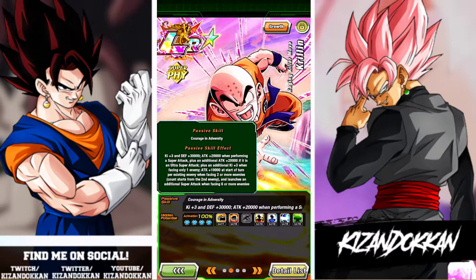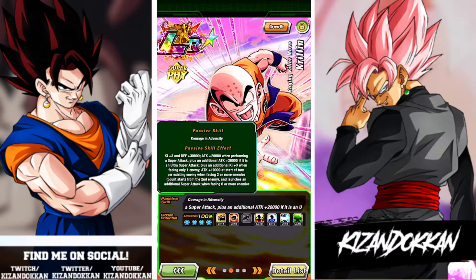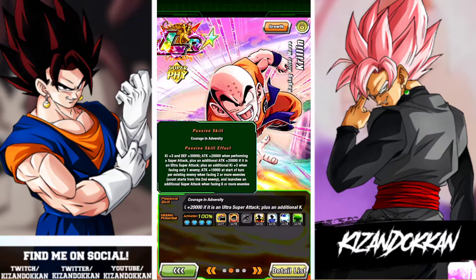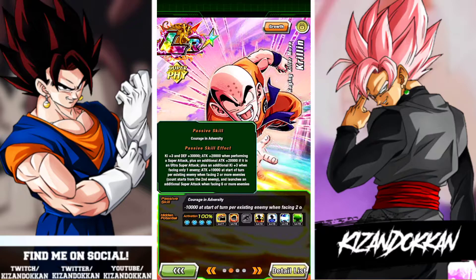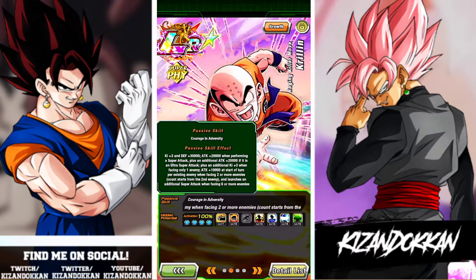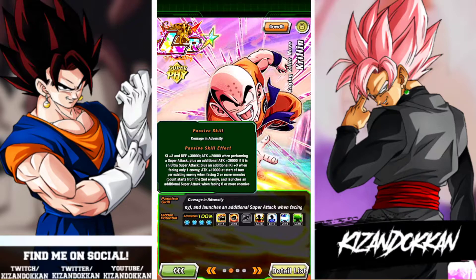Ki plus three and defense 30k — he gets that baseline no matter what. He will always start off with three ki, just like LR Baby does, so it's not that hard for him to super attack even when he doesn't share many links. Attack 20,000 on performing a super attack, an additional 20k on the ultra super. He's prime battle, which means it has to be flat boosts — no percentages, unfortunately.